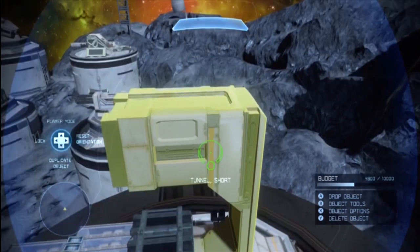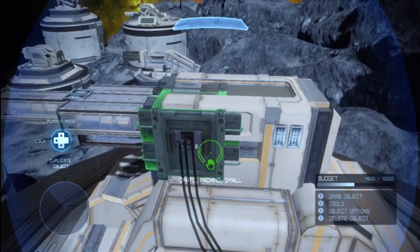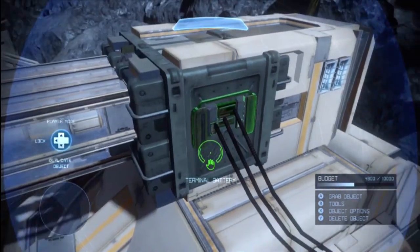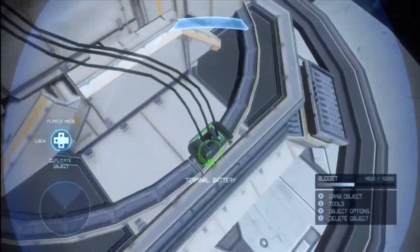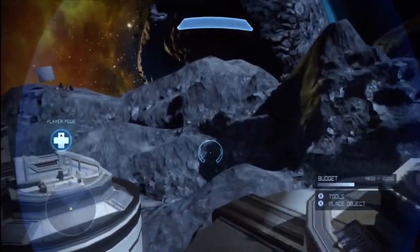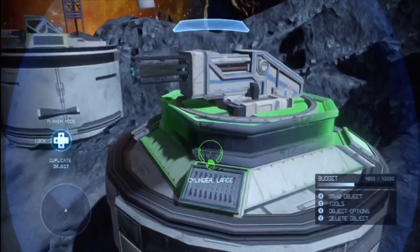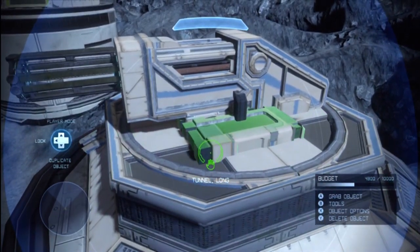Moving up to the main barrel of the gun, he has a tunnel short with the part that sticks out angled toward the barrel. He has a crate on either side, and he added some aesthetic touches that are crucial for believability. He has a terminal battery hooked by wires down to another one below — so that would be powering it — then some terminal lights, and up front some columns. For the tip of the gun he used junction boxes to add even more lighting and detail.